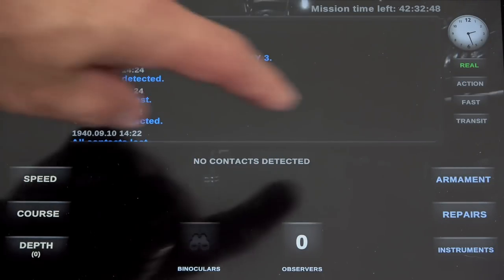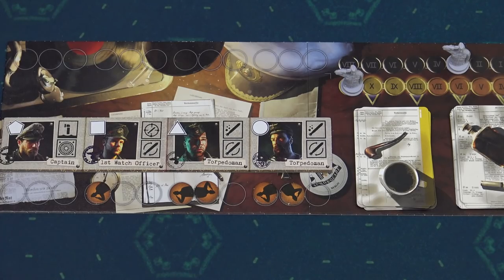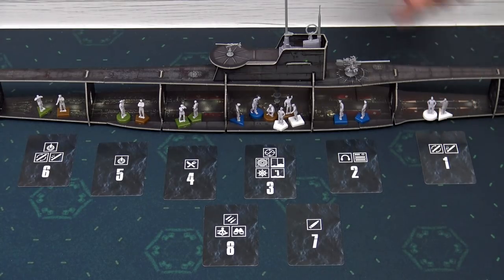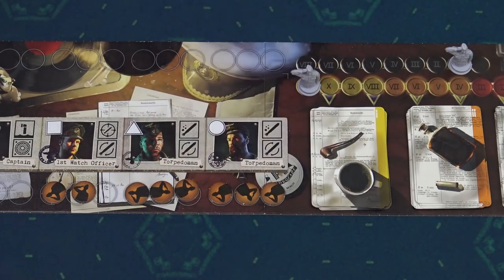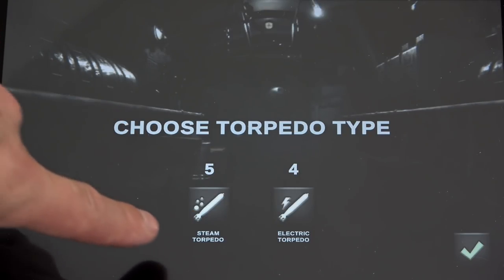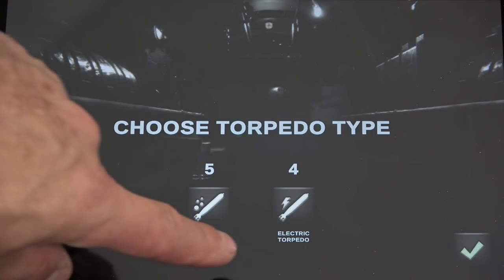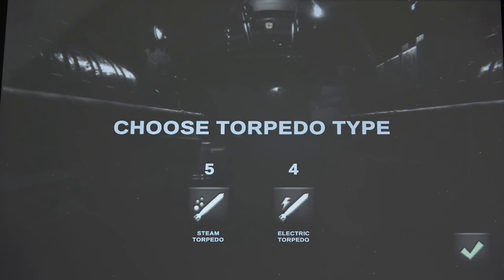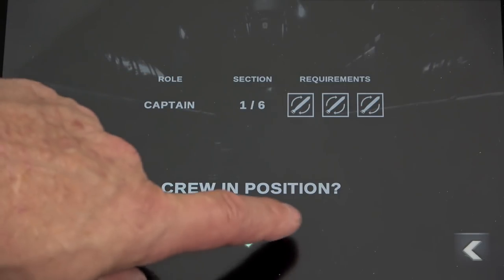Because we have one torpedo tube empty, we can go to armament and reload the torpedo tube. To reload, you need 3 sailors with the reload icon in the same section as the torpedo being reloaded. The captain issues an order and all 3 participating sailors are activated. Choose a torpedo tube to reload and choose steam torpedo or electric torpedo. Steam torpedoes are fast and efficient but leave visible bubbles. Electric torpedoes are quiet and hard to detect but sometimes malfunction. Choose the torpedo type, confirm, crew in position and it's done.